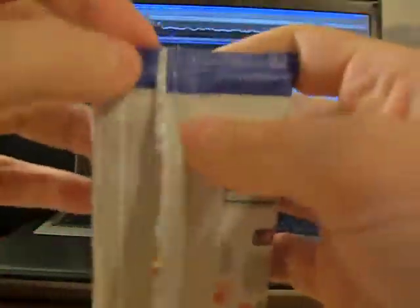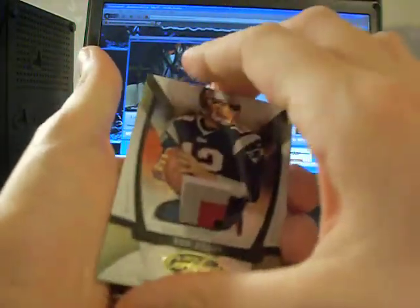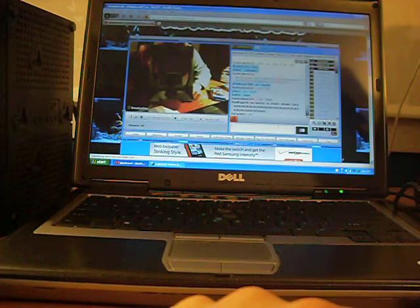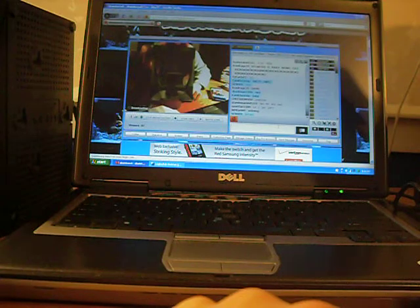These packs, man — try to crack them and they bust right down the middle. Pack 7. Oh, that's sick. This patch is incredible — 4 colors: white, gray, red, and blue. Numbered 24 of 50 of Tom Brady. That patch is disgusting — look at that patch. That's the way a patch is supposed to look. If I had a logo patch, it's supposed to look like that. Really nice looking, almost looks fake.